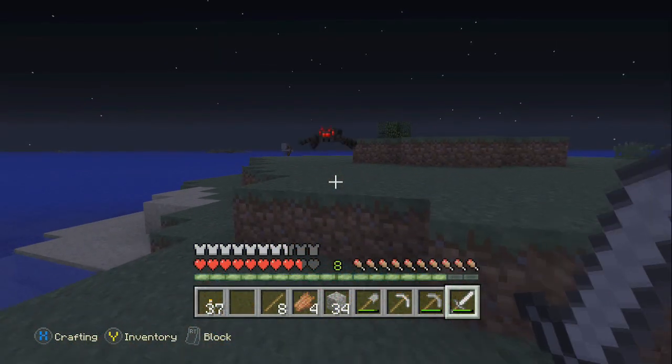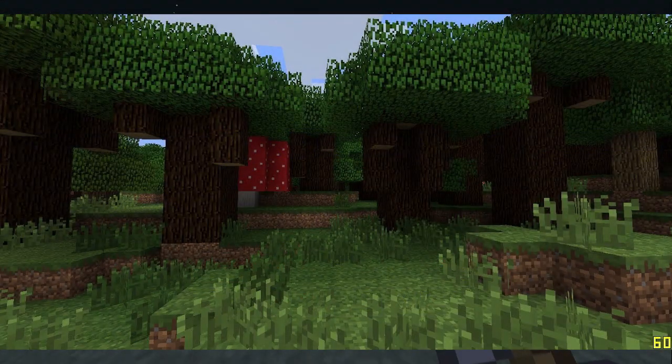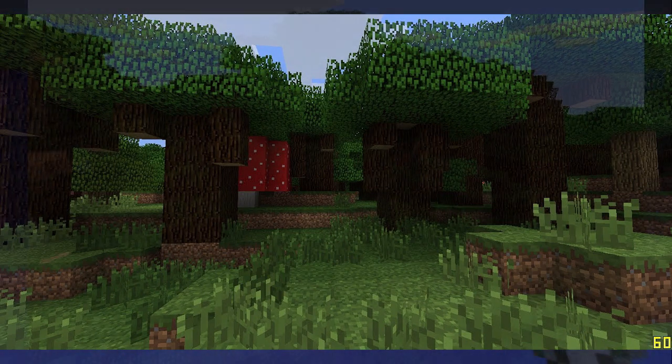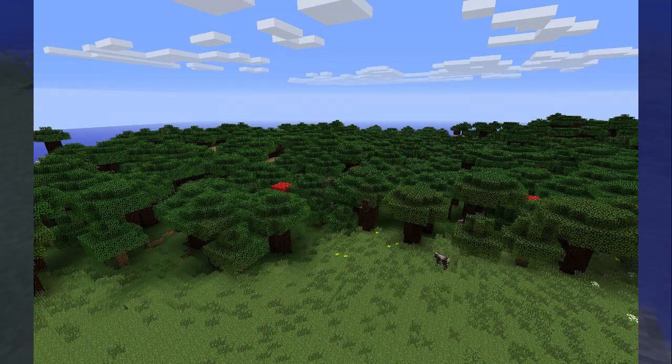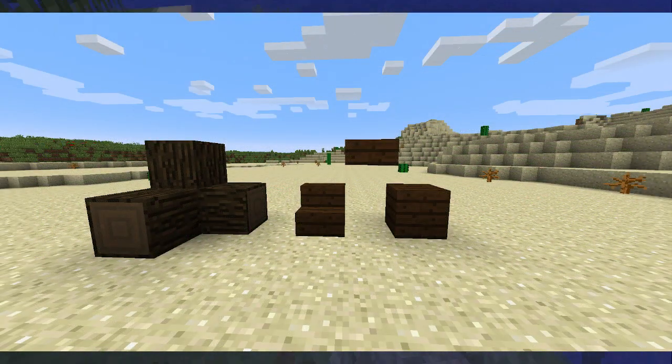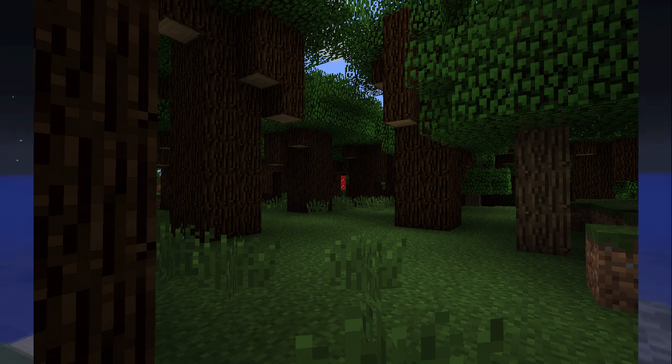The Roofed Forest is like a normal forest biome but the trees are a lot more densely populated. It is also made up of a new type of tree called dark oak. It's pretty much like oak trees, apart from they are two by two blocks wide instead of one by one, so the trees are really thick and a lot darker. The leaves span across each other to make a roof so that no sunlight can get in — and that is why it is called the Roofed Forest.